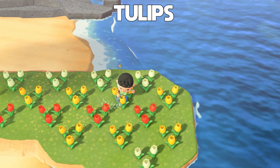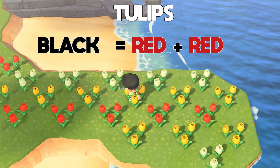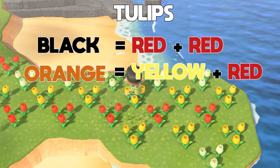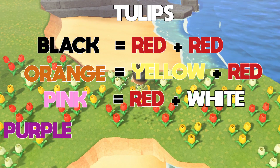Next, for tulips we have four possible colors. The first is black, made from two red tulips. The second is orange, made from a red and yellow tulip. The third is pink, made from a red and a white. And the last one is purple, made from two orange tulips.